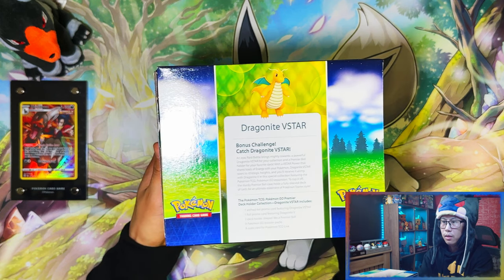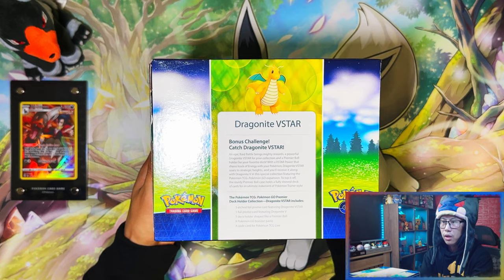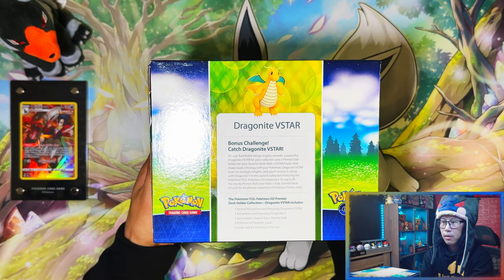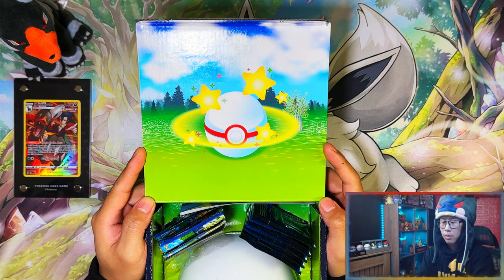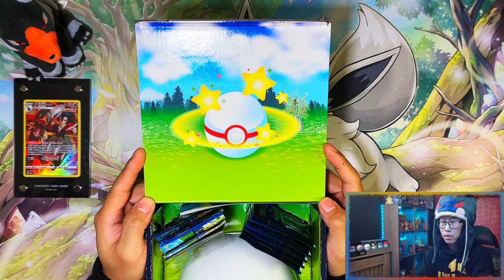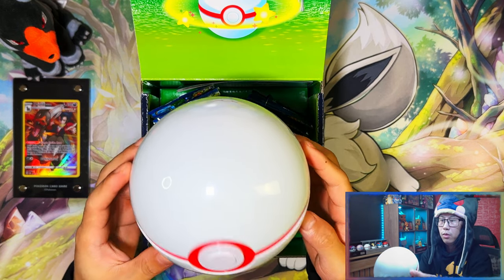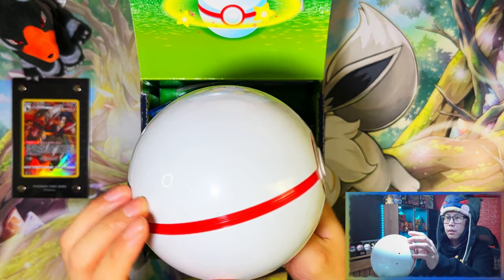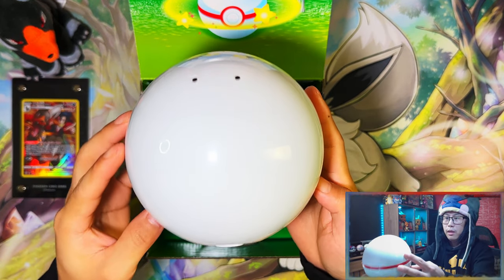Here's the info box — I'll leave it on screen for a second so you can read it. Bonus challenge: catch Dragonite V-Star. Oh nice, that's a little graphic from the box with the premier ball in the stars. Here's your premier ball — not a bad premier ball actually, looks quite nice. It's plastic, quite light as well.